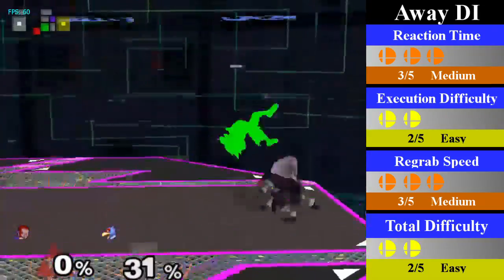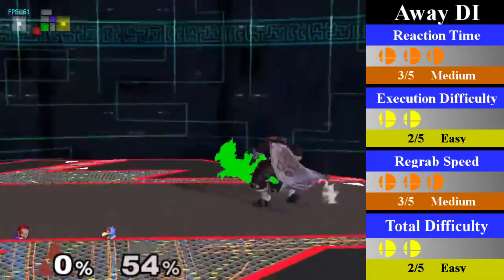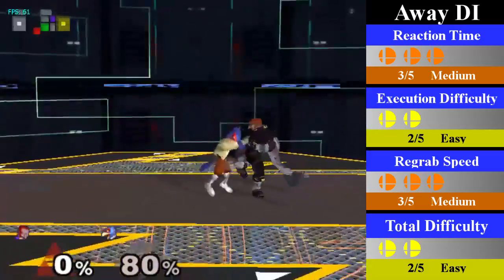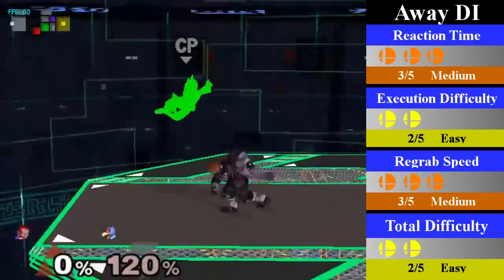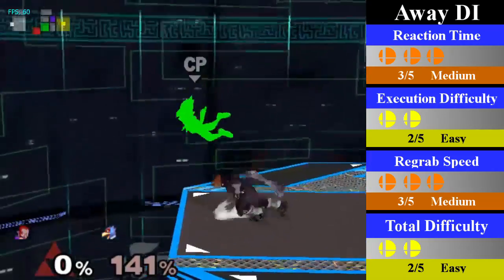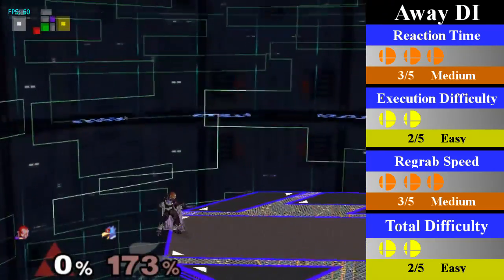For all away DI, from 12% until 40%, Ganon can just stand and re-grab. Starting at 41% until 110%, Ganon must perform a small dash jump cancel grab instead. Once 111% hits, Ganon has a slightly easier time with the re-grab by using the slower dash grab; however, the dash jump cancel grab can still cover this range. You can end this chain grab with any quick attack that hits in front. You could also hit with a down B at 80%, which can kill off the side of Final Destination.